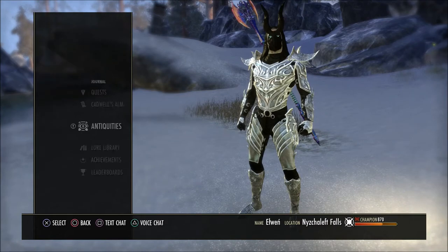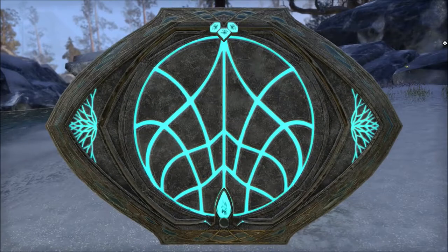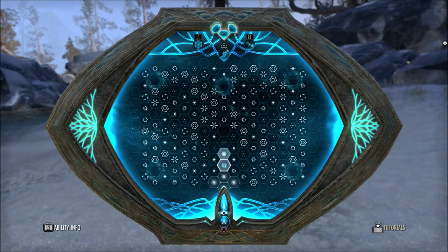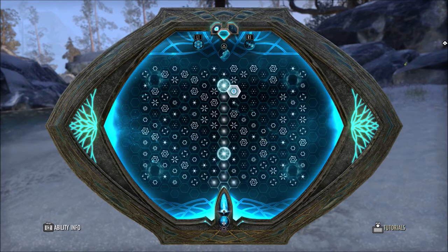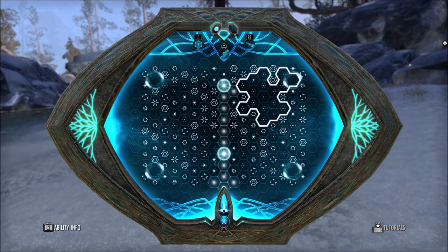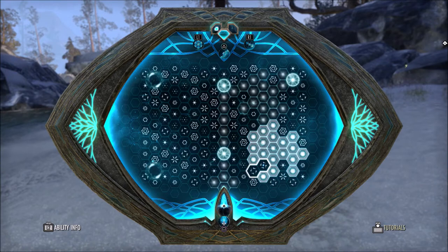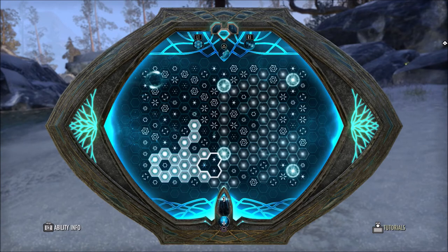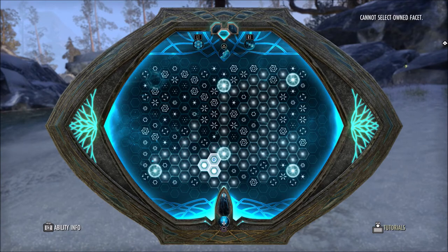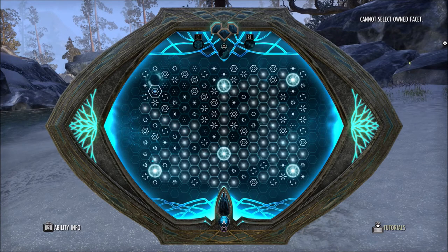Over the last several years, as you guys know here on console, they've started to slowly add in things to improve our UI to compare more to an add-on kind of experience like what PC players would see. PC players have lots of add-ons and a lot of different things that they can do that we can't here on console. I think the addition of all these things that ZeniMax has been adding in over the last several years is great, and the advanced stat sheet is going to be a game changer for all of us here on console. Leave me a comment with your thoughts, and I'll catch you all next time. Peace.